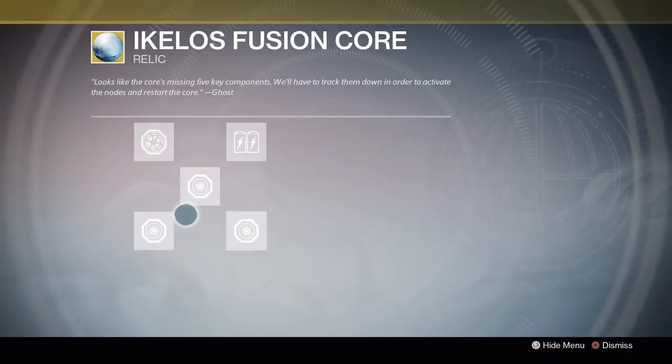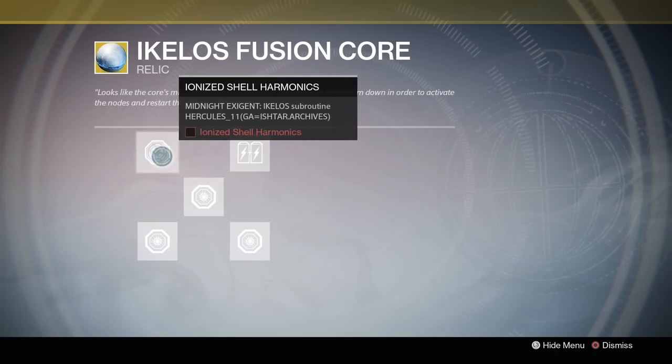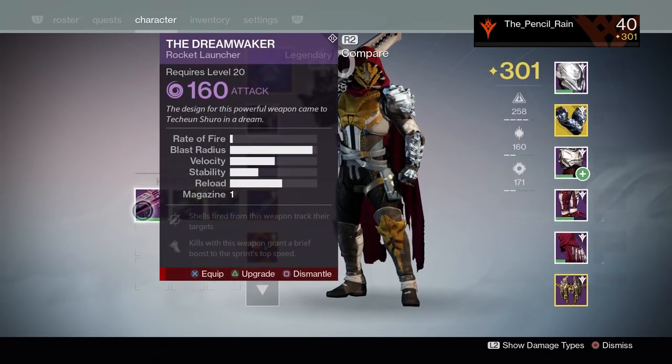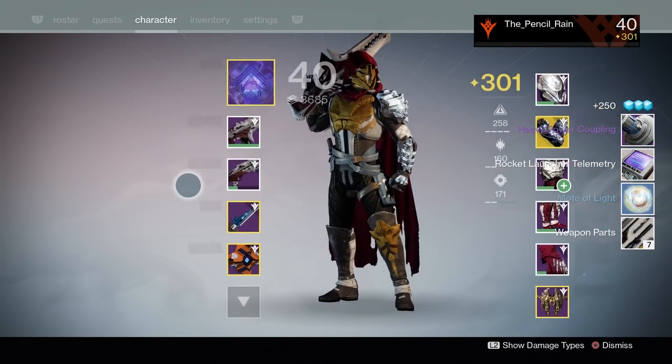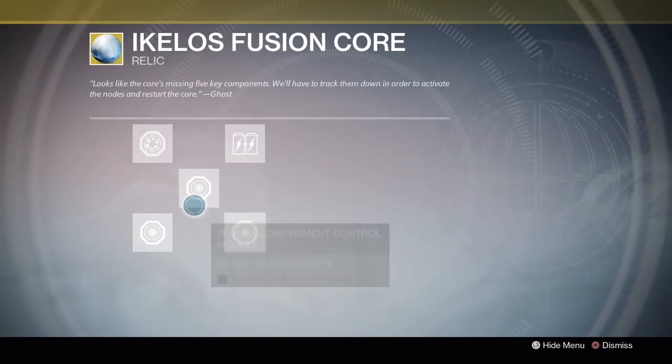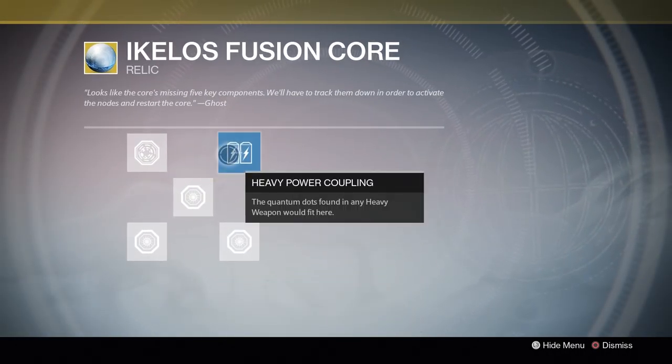The Ikkalos Fusion Core has to be repaired, and the way you repair it is by filling in these five nodes. The first and easiest one to complete is while you have this relic in your inventory, just dismantle any legendary heavy weapon. That'll give you the resource you need. You can pop back into the relic sub-menu and then drop it in this slot.